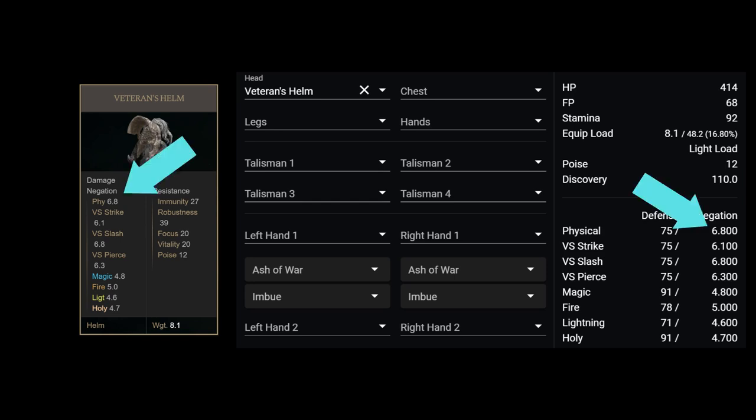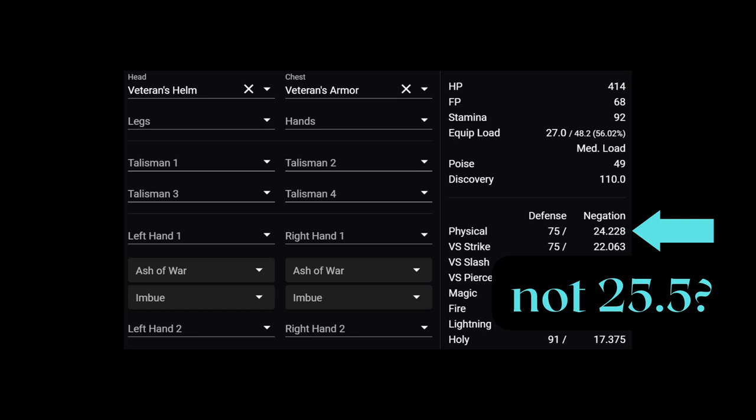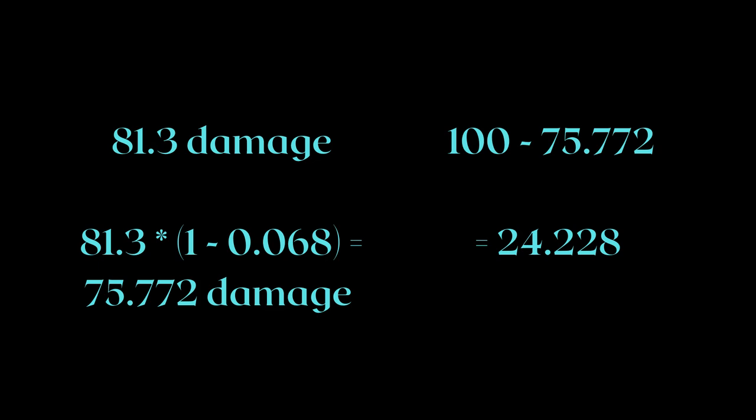Now let's take a look at a different piece — the veteran's helm. We should be expecting 93.2 points of damage taken. But what happens if we wear both the veteran's helm and the veteran's armor? If we add 6.8 to 18.7, we get 25.5. Are the two pieces going to negate 25.5% of the damage taken? We can see from the character planner it doesn't work that way — 24.228 is less than 25.5. That is because negation stacks multiplicatively. The veteran's armor reduces damage to 81.3 points, and then the veteran's helm further reduces 81.3 by 6.8%. Doing the math, we get 75.772 damage taken — if we were originally going to take 100 points of damage, it is now reduced by 24.228%.